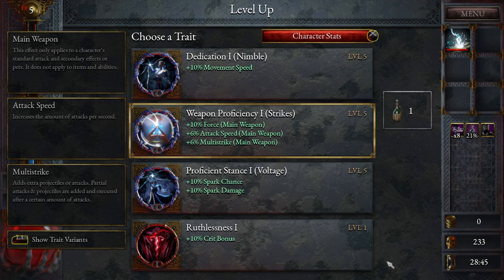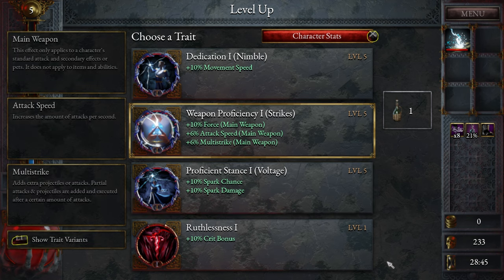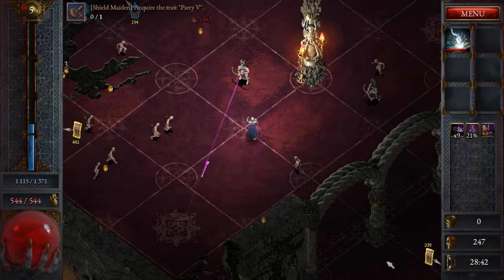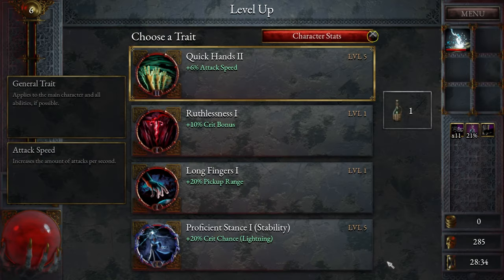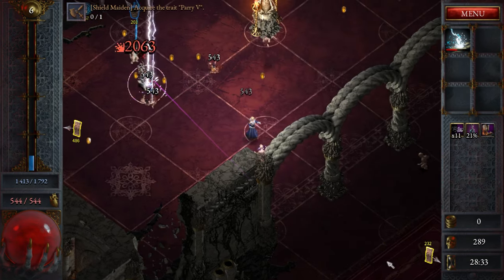I think I'm going to go with weapon proficiency strikes: 10 main force damage, attack speed, and multi-strike chance — that adds another projectile, which can be pretty good. We do have about 26 minutes left on the clock, which means there's a 30-minute timer to finish the map. The map is randomly generated, with treasures and trinkets hidden all over. I'm also going to do a 20% chance for the lightning to actually critically strike — more critical strikes is good news.